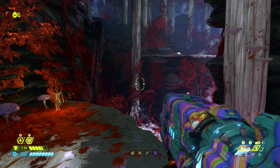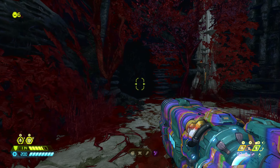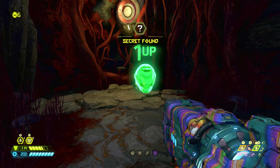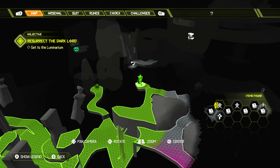From here, we're gonna jump back onto this ledge, and then back onto the higher ledge we came from originally. Then follow this pathway around, where to the left there is a crack in the wall that we can punch through. This will reveal an extra life — be sure to grab that. On the map, this extra life is right here in this little cave.